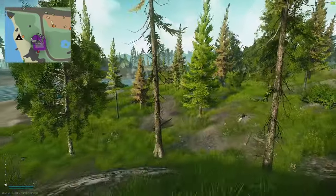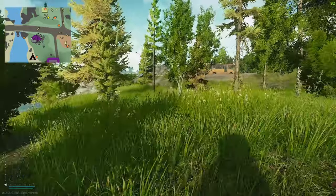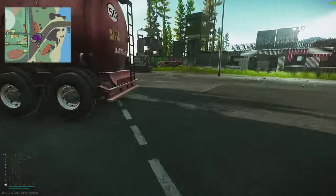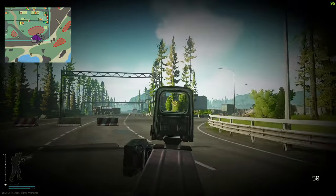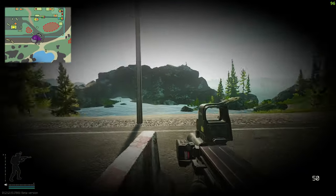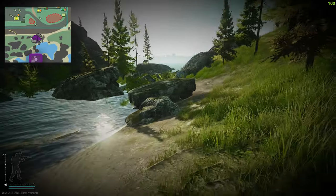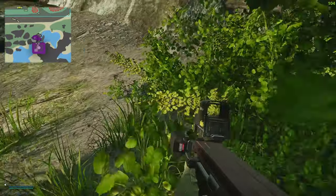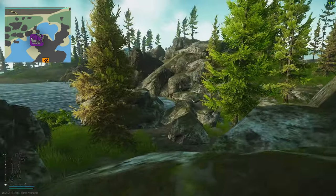Now we're heading across the water and going by the USEC one building. We've just run past the checkpoint - over there is the USEC one building. Watch out for the gunner on top as well as others in that direction. You see this cute little rockfall area - run down the right-hand side of this area. Jump over the bush and rocks and directly in front of us is the next stash.